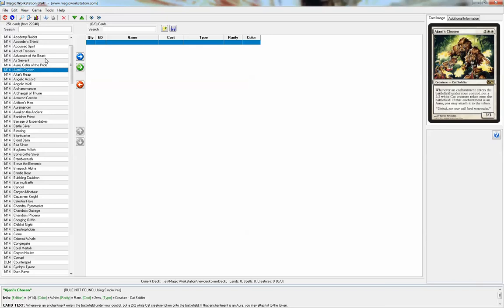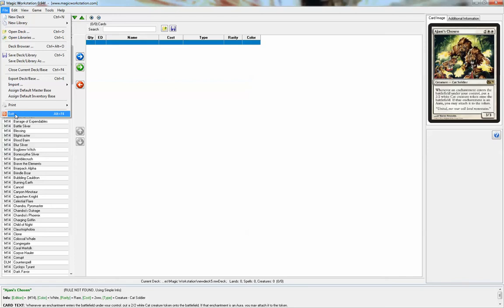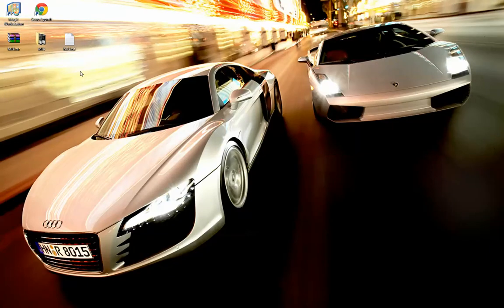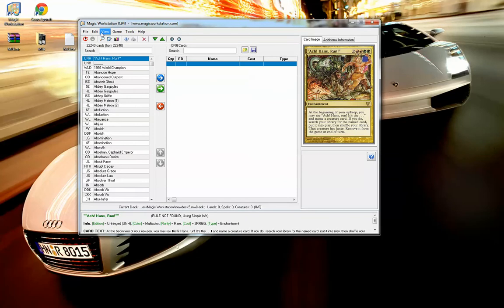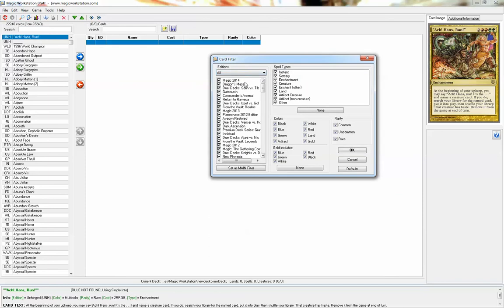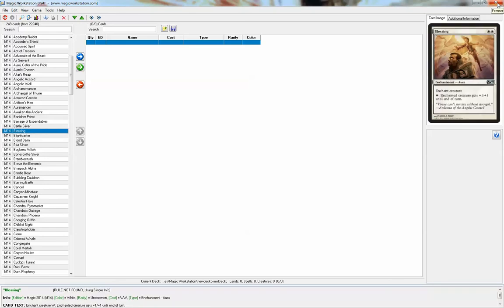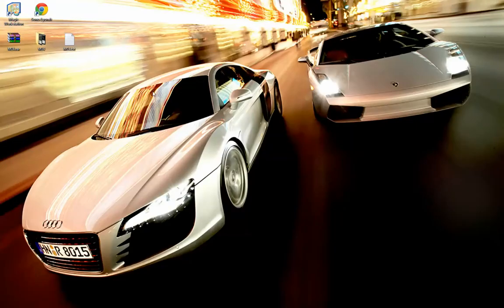Now just exit the program, then open it again. Once it is open, go to File, Save Deck or Library once again to avoid bugs. Then you will be able to get all the cards working well every time you close and open Magic Workstation.